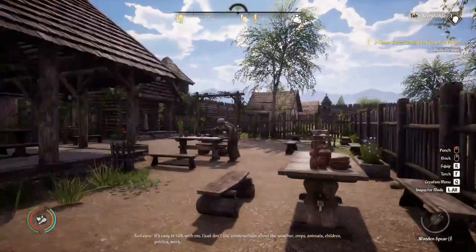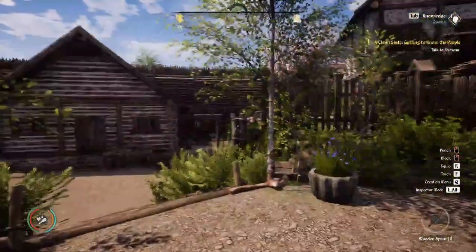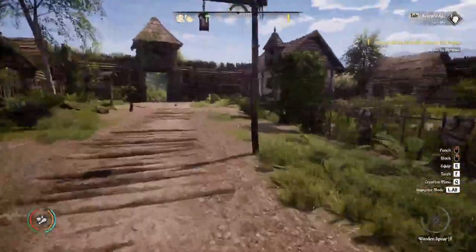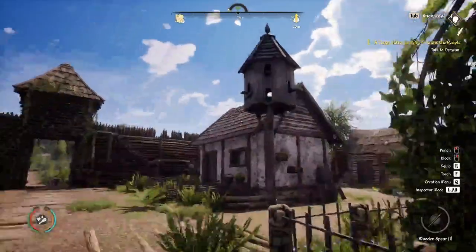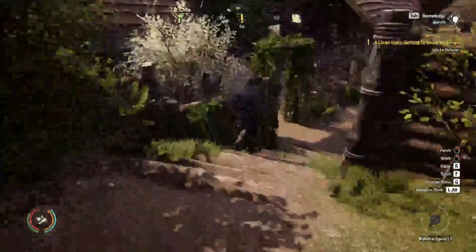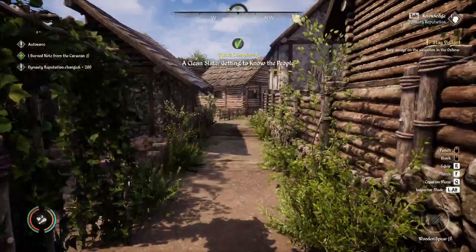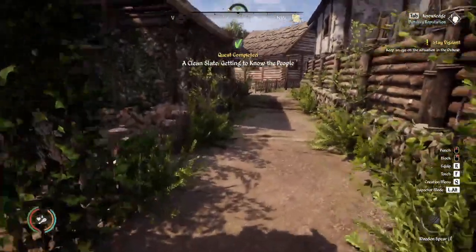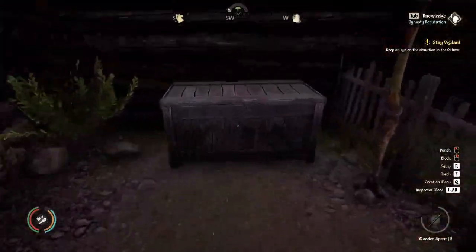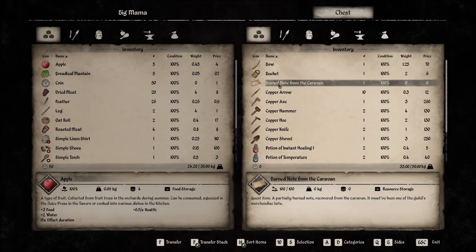Talk to Erwin. This is actually pretty cool what the devs have done. I will quickly talk to Erwin and head off. That looks new. Here he is just walking away from me. I just got a burnt note — there's the burnt note from the caravan. We'll take that.